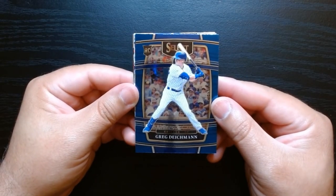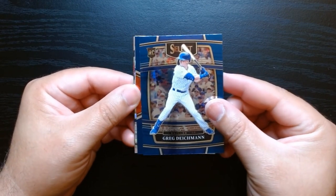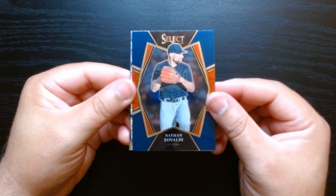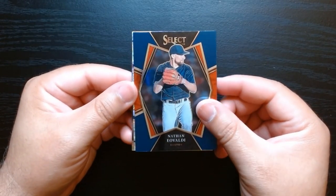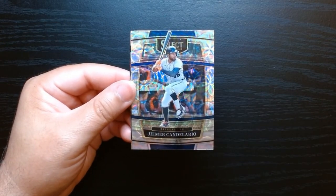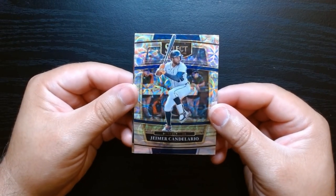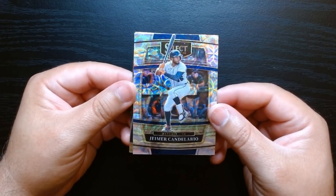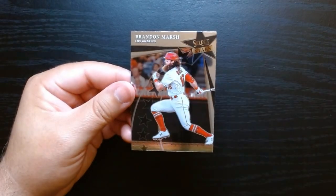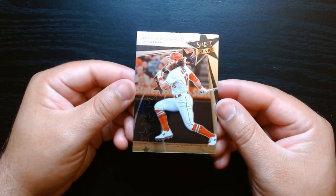Here we go, we got Greg Dykeman — I think this is the first rookie we pull. Nathan Eovaldi. We haven't gotten any huge names — let's see if this is the next scope. It is a hitter and it's going to be Jamer Candelario. So our scope — well, I'll take the Johnny Bench, can't really be mad about that one. But no bigger superstar, and a Brandon Marsh on the Select Stars.